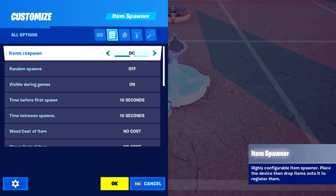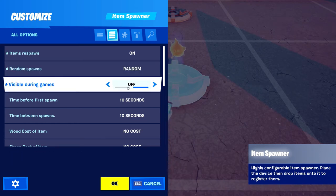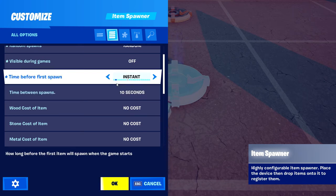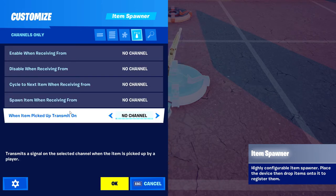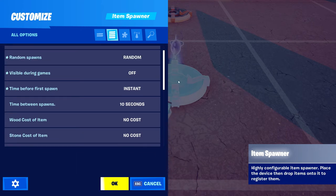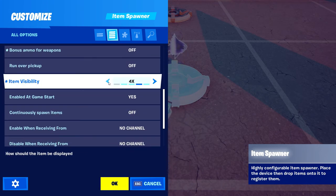Then go into settings: items respawn — yes; random spawns — random; visible during game — off. Time between first spawn, put that all the way down to instant. Time between spawns is handy. When item picked up, turn these off so you can take two to three fish out before it resets. Item visibility — don't put that on.